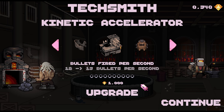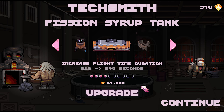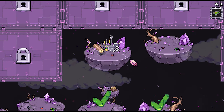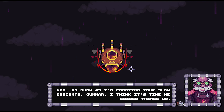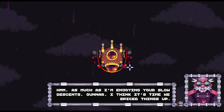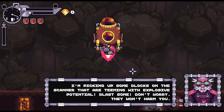We need this — it'll give me a bunch of flight upgrades. As much as I'm enjoying your slow descent, gunner, I think it's time you spice things up. Picking up some blocks on the scanner that are teeming with explosive potential — blast some. Don't worry, they won't harm you.